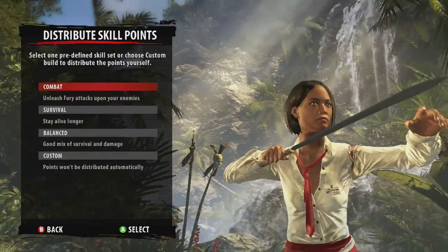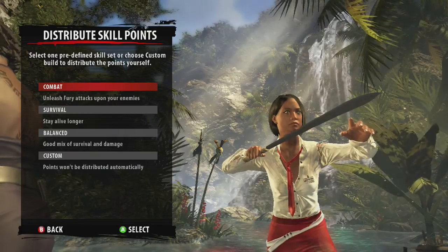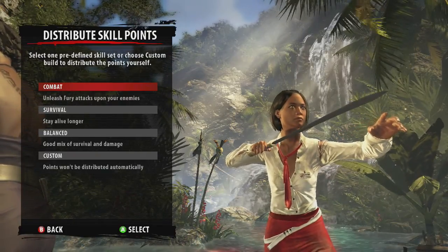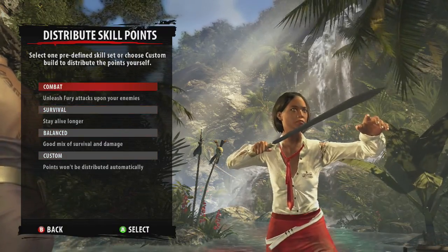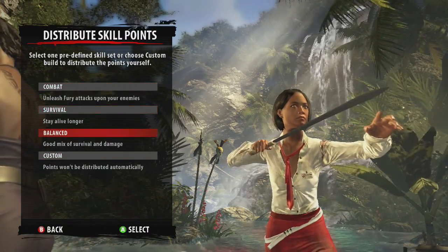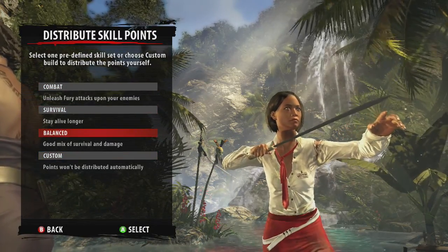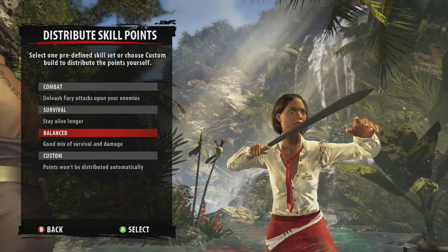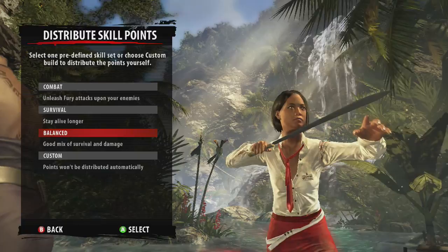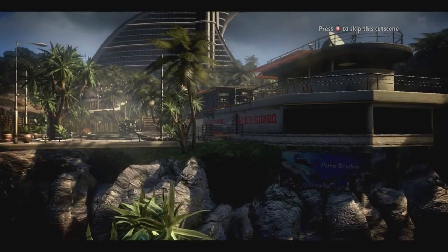Alright, now it says select one predefined skill or choose a custom build to distribute the points yourself. Options are: stay alive longer, unleash fury attacks, or a good mixture of survival and damage. I'm kind of a balanced individual when it comes to this stuff, so I'm going to do balanced. You guys are probably going to watch this and say I shouldn't have done that.